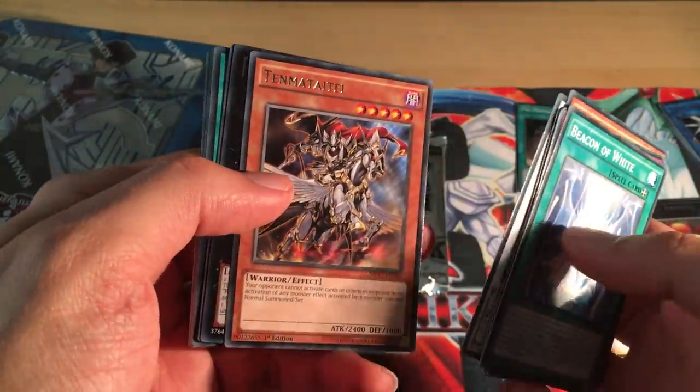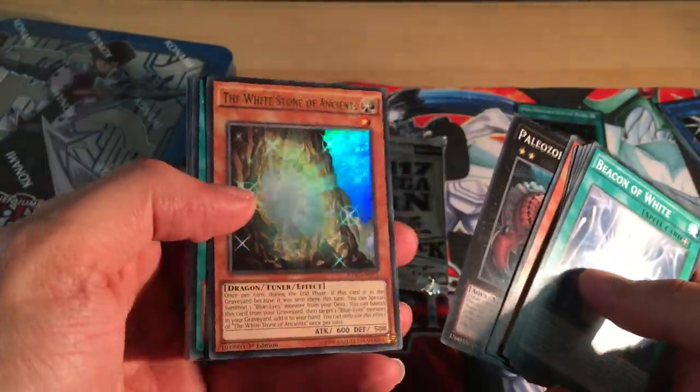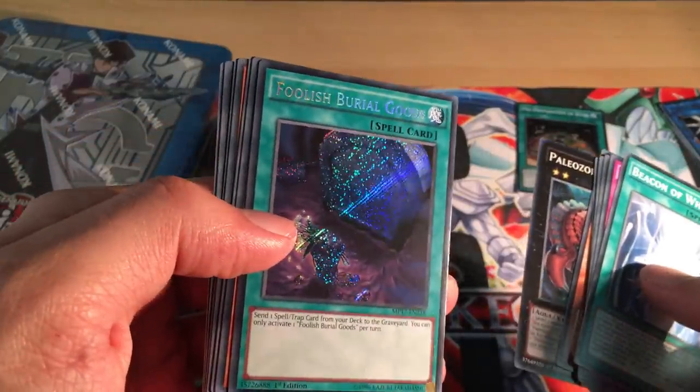A rare is Temmentai, Paisoc Abbenia, The Whitestone of Agents — ultra reprint, very nice, it's a good one — and a Foolish Burial of Goods. Awesome.